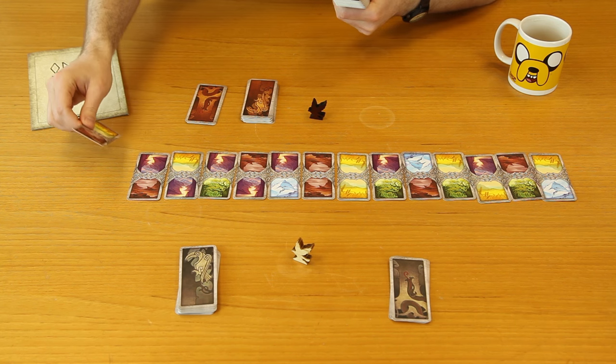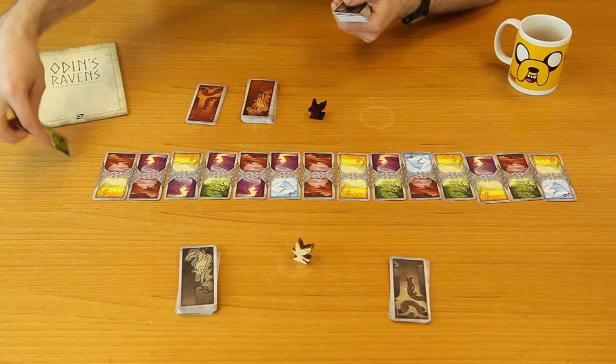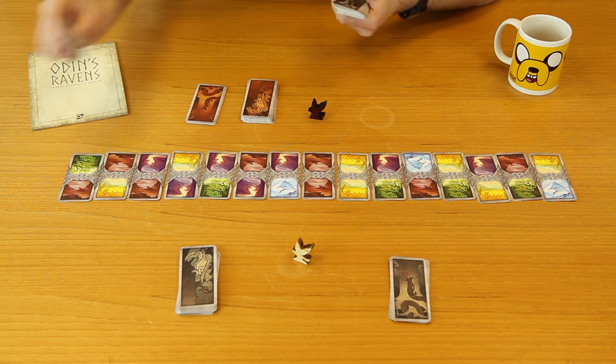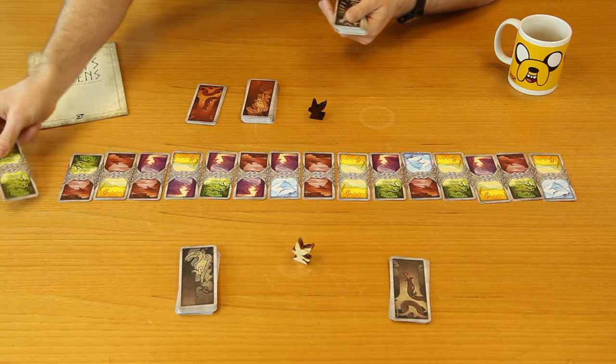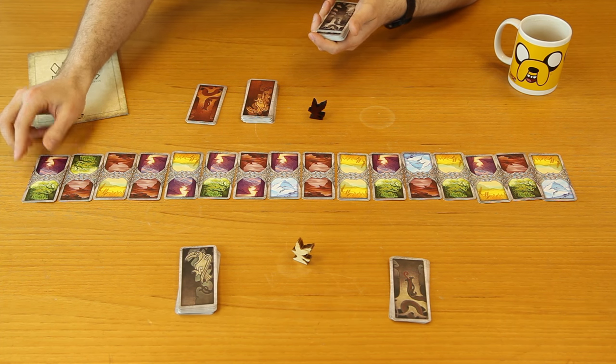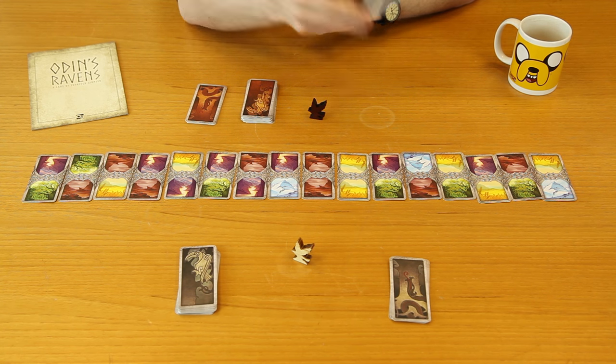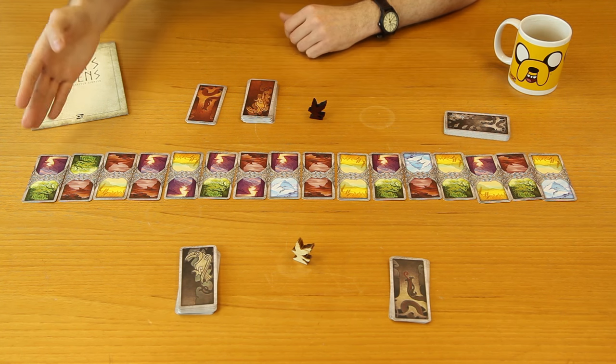So that one there is okay, that one we'll rotate, this one we'll also rotate, and this last one — no matter how we place it there are going to be two in a row — so just pull a new card, and there you go. And that's it, that is the board setup. With a large deck of cards you've got a different racetrack every time.